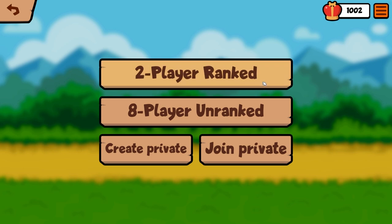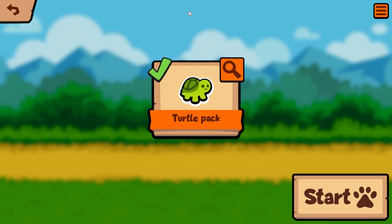You'll notice it says two-player ranked and eight-player unranked. I think they've done two-player ranked only to keep it simple — same with the ELO across all standard packs, so it doesn't over-complicate the first iteration while they iron out any kinks. We could test spectator mode in the eight-player unranked, but I just want to jump straight into a ranked game and show you what that format is all about.